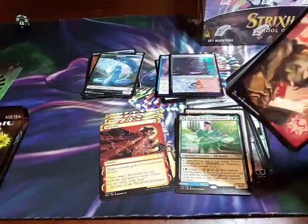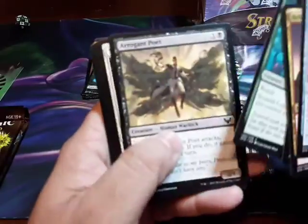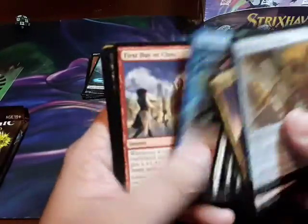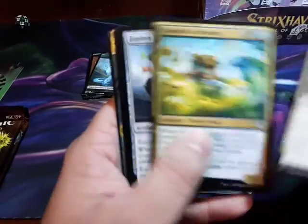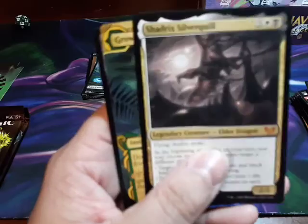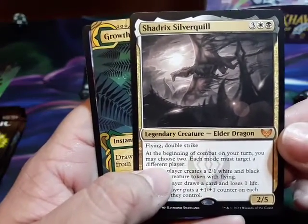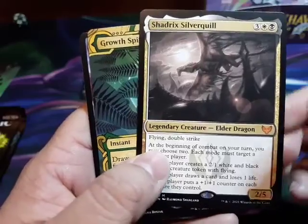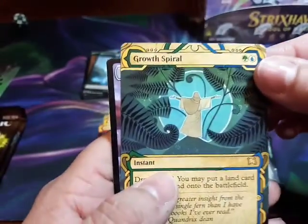Yeah, my friend here is rubbing his fingers together — yes, keep coming, good cards! Let me see — wow, you got the Elder Dragon with flying and double strike! Growth Spiral!